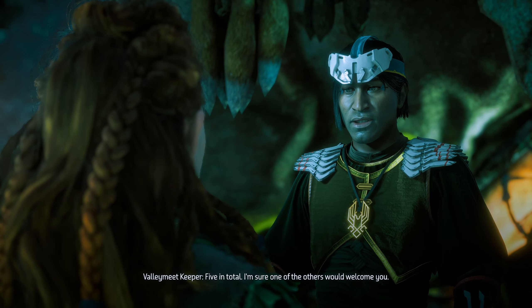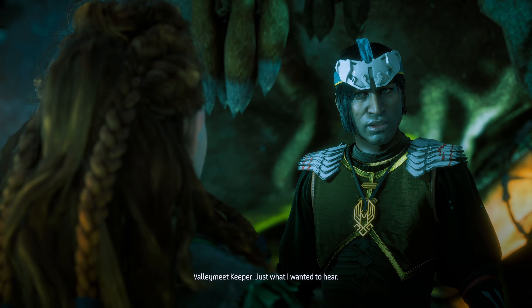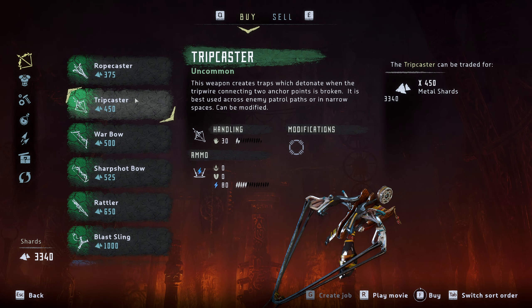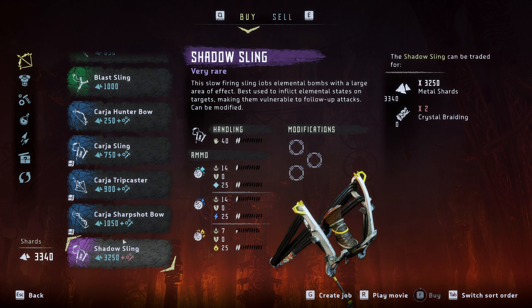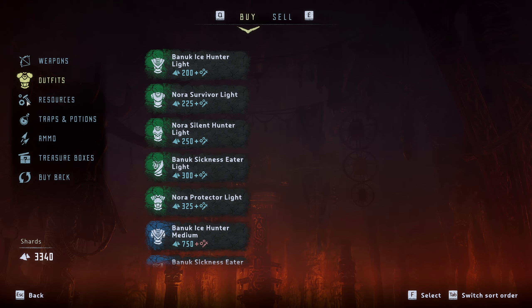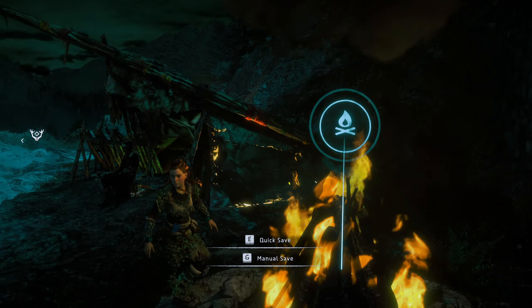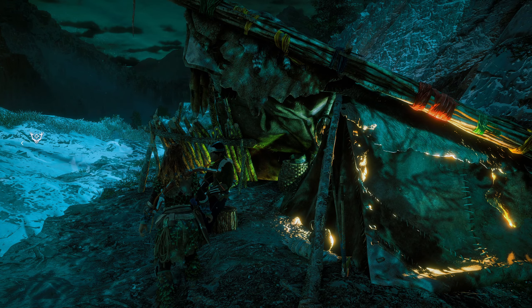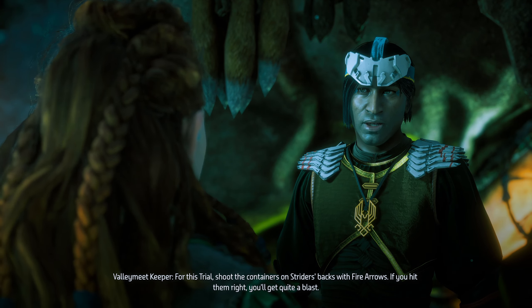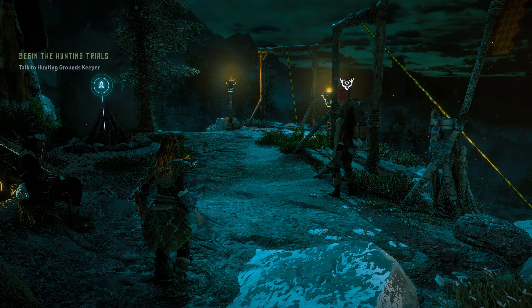I'm a little bit nervous. Let's talk to this guy first. The keeper says: 'You can stay away, I have no quarrel with the Nora.' I reply I have no quarrel with you either - what is this place? He explains these are hunting grounds and he's the keeper, offering elemental trials for those who want to join the hunters lodge. I push back asking what if I want to have a go at one of these trials. He grumbles about the Nora killing trespassers, says he didn't choose this assignment near the sacred lands and is just keeping to herds and trials hoping not to get murdered.